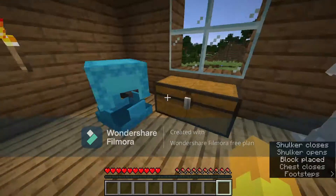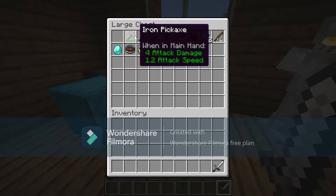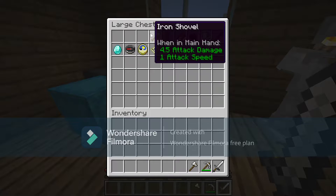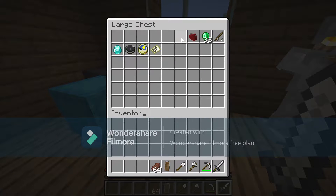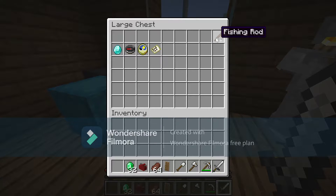We're gonna be packing our iron sword, pickaxe, our axe, our shovel, our shield, some food, a fuel can, some money, a fishing rod, and a diamond.